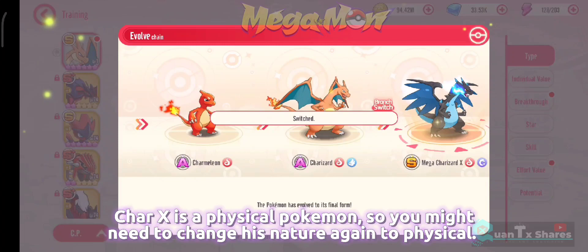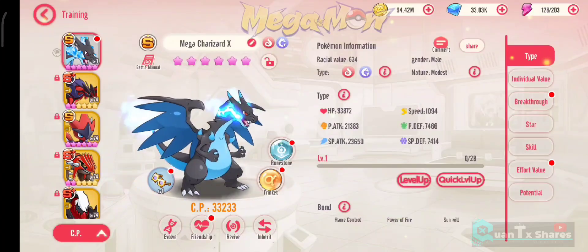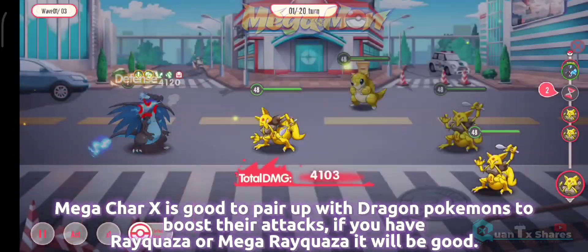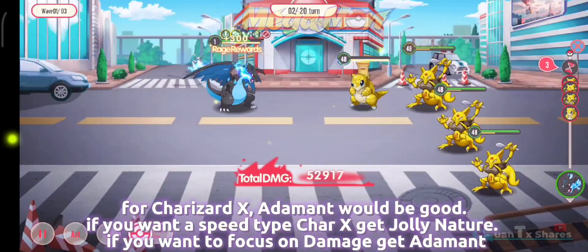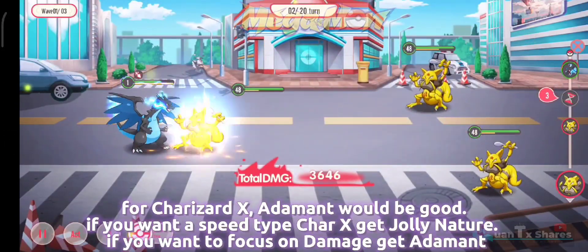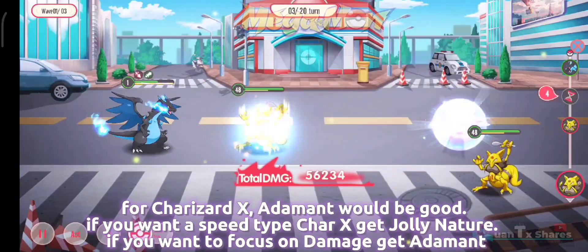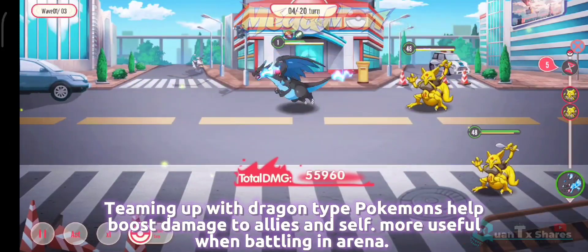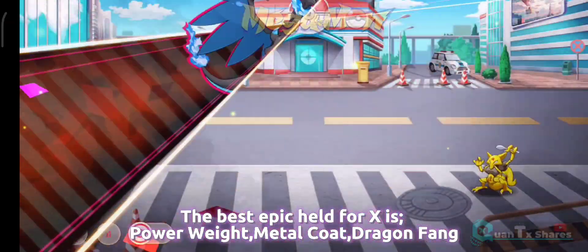Charizard X is a physical Pokemon, so you might need to change his nature to physical. Mega Charizard X is good to pair up with Dragon Pokemons to boost their attacks. If you have Rayquaza or Mega Rayquaza, it will work well. For Sherazard X, Adamant nature would be good. If you want a speed type Charizard X, get Jolly Nature; if you want to focus on damage, get Adamant. Teaming up with Dragon type Pokemons helps boost damage to allies and self, and is more useful when battling in Arena. The best epic held items for Charizard X are Power Weight, Metal Coat, and Dragon Fang.